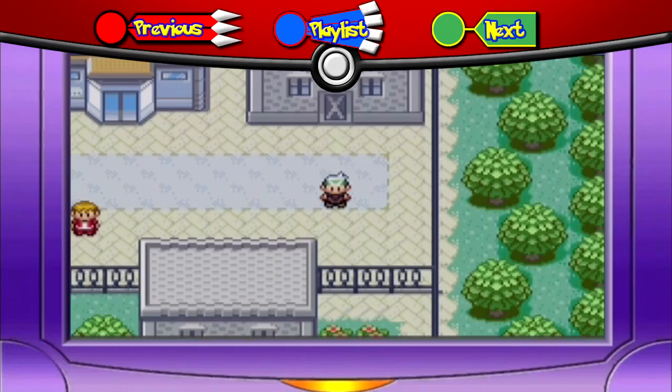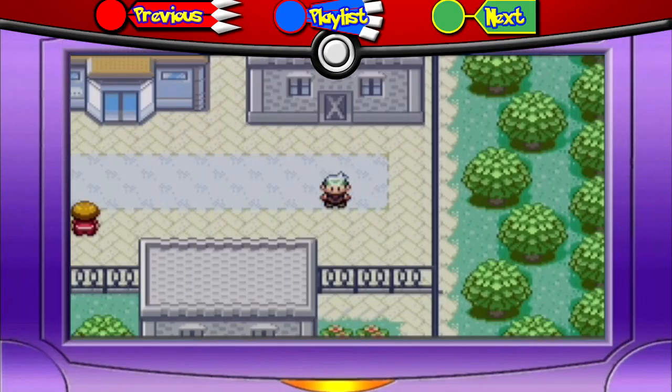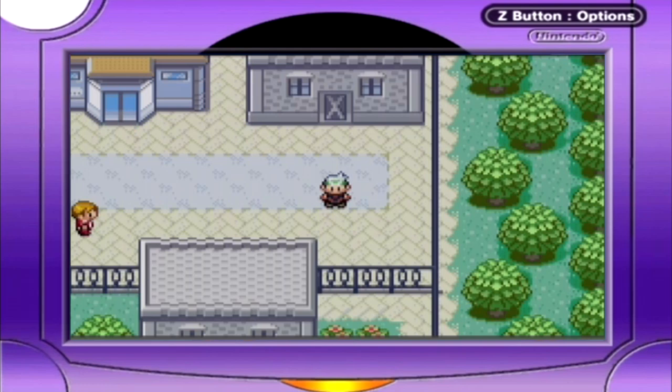Hey everybody, it's ChuggaConroy! Welcome back to more Pokemon Emerald. In the last episode, we finished up Petalburg Woods and got here to Rustboro City. We haven't seen any hide or hair of Team Aqua yet, but that's probably going to change fairly soon.